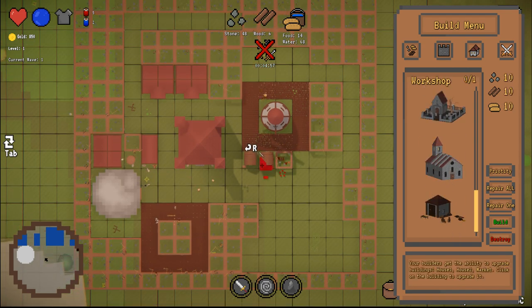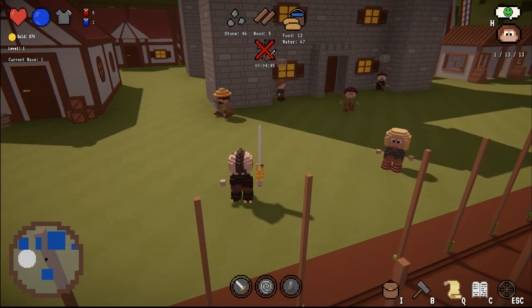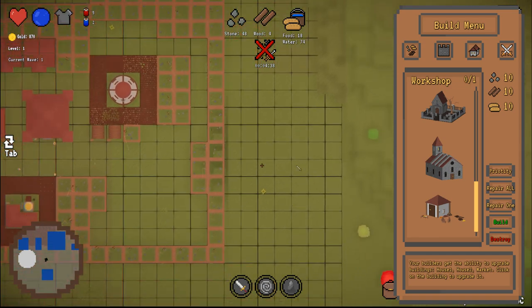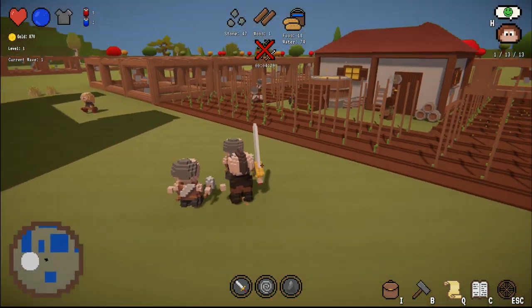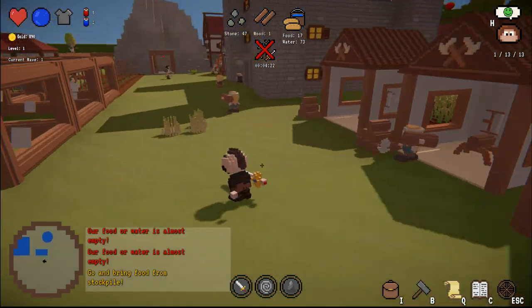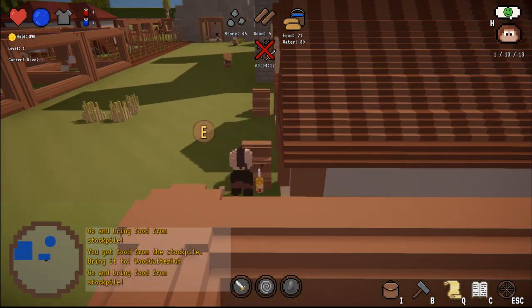The workshop allows you to upgrade your buildings but it's super expensive. I will build this when everything else is done, because I also want to move these trees inside my castle so I can close the door and no enemy will be able to get in. Now we just have to wait until the guys build everything. We're low on wood, so maybe I want to build the woodcutter earlier.